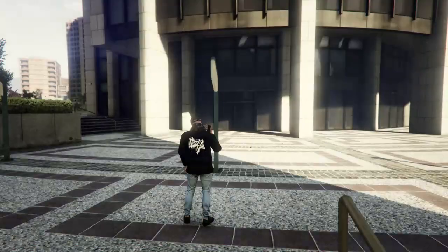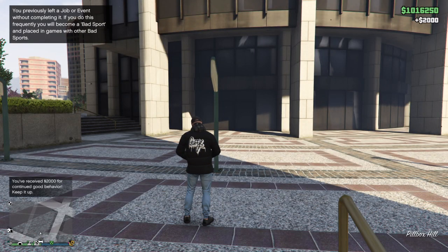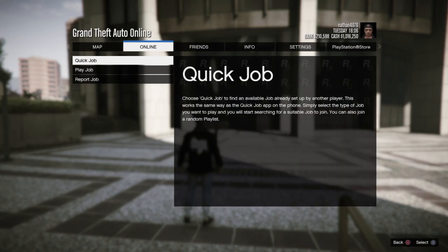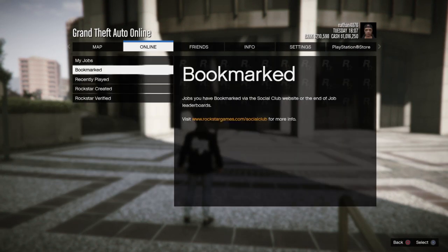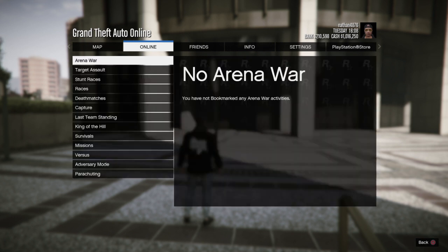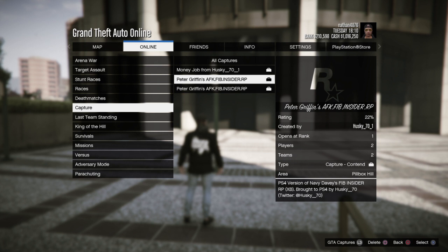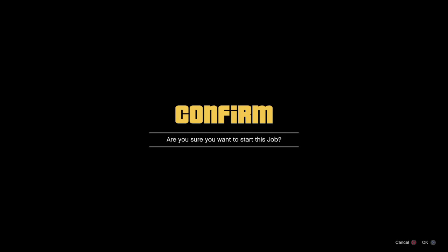Once you've loaded in, it's an invite only session. Go to the menu again — pause, online, go to jobs, play job, bookmarked, because I've bookmarked it on the browser. Go over to Capture and I've got Peter Griffin's AFK Inside RP job.